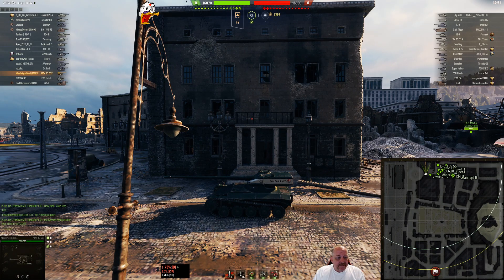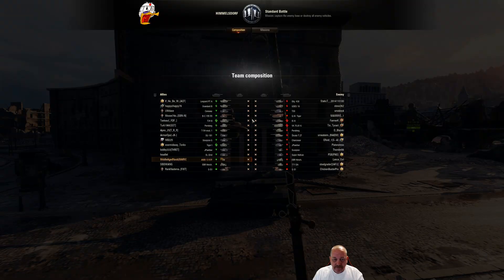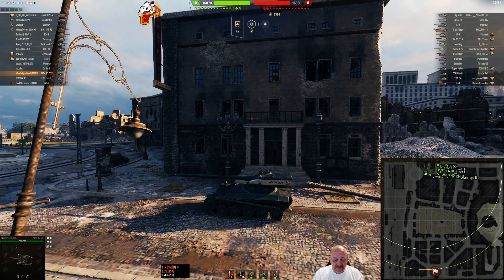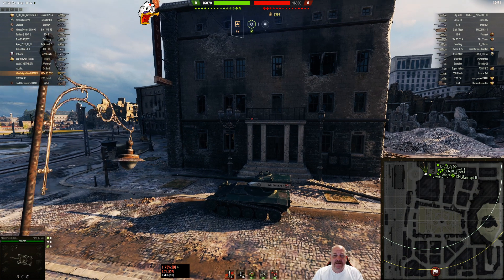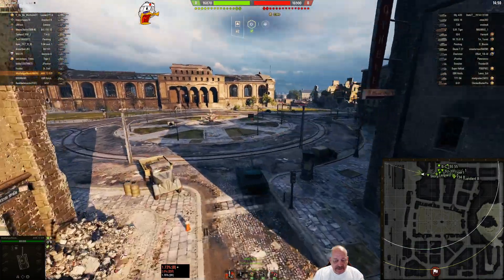Hey tankers, Bonsai Duck here. Today we have a submission from Middle-Aged Noob from the Marv clan in his AMX 1357 — another French light, and we know how Middle-Aged Noob likes those. He's on Himmelsdorf in a standard battle in a tier 9, tier 8, tier 7 match. Himmelsdorf in a light tank never works very well, not to mention low-tier — tier 7 in a tier 9 game. Middle-Aged, I feel for you, but let's see how he does. He spawned in the north.